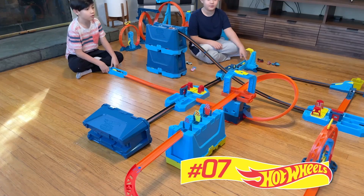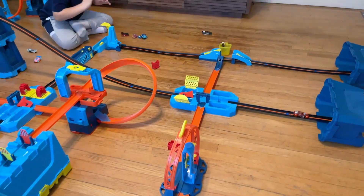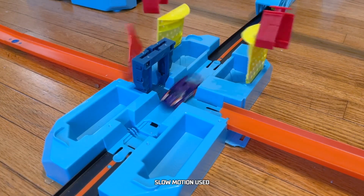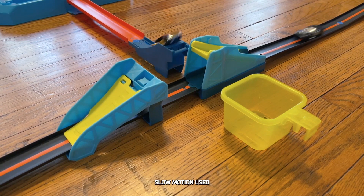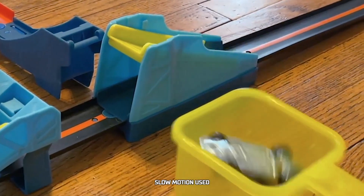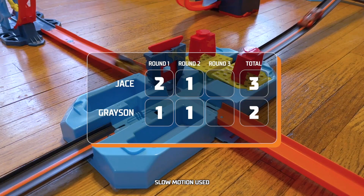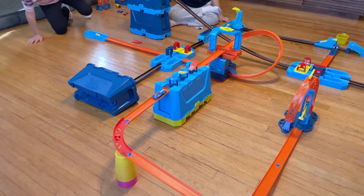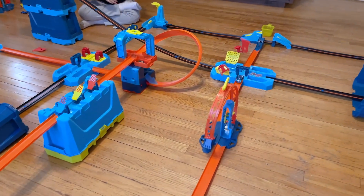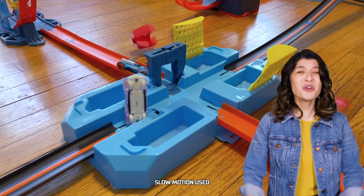3, 2, 1, go! Looks like Grayson's first car is Clip Rock. Made it! He makes it through the first crash zone, avoids getting crushed by Lethal Diesel, and gets hit in the air again by Jace. 3, 2, 1, go! It gets kicked around the curve. He gets the block! Let's take another look — that collision was huge!